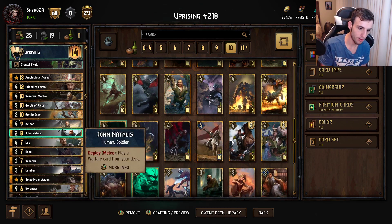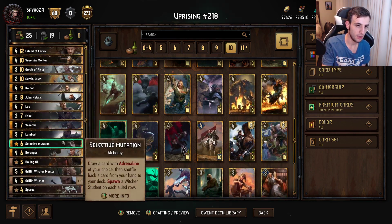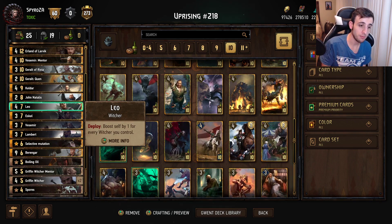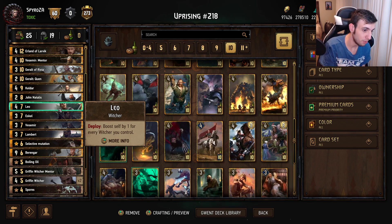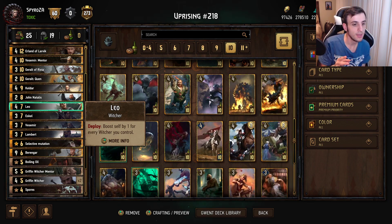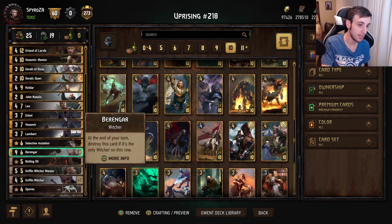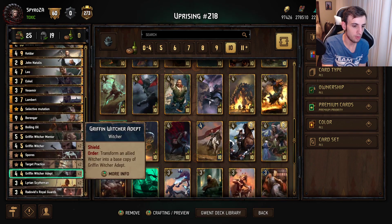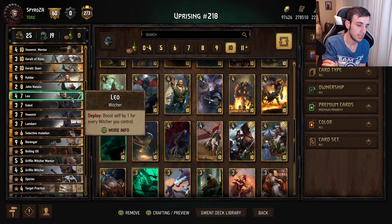John Otelis plays a warfare card from your deck, and since we play two copies, that gives a bit more consistency on Assault. We also play Leo, who boosts itself by one for every Witcher you control — including himself. So even solo, he boosts himself by one. Typically this card plays like a juiced-up Scytheman; there are a lot of Witchers in this deck, so Leo usually plays for just a little more than a Scytheman.